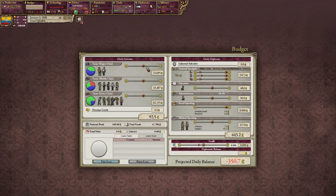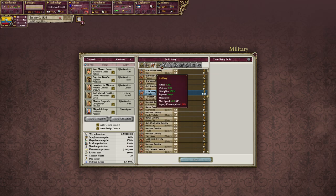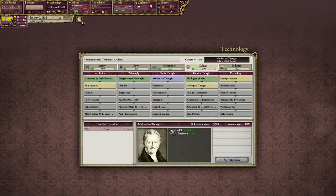Now that you have analyzed the situation, you must do a few things. First, fix your budget tab by raising taxes all the way, increasing tariffs all the way, and lowering military spending. This will help your financial situation by making you lose slightly less money during the war. The next step is to start building up your army by making a whole bunch of artillery brigades. Spam out as many of these as possible because your army has almost no artillery. Also research Malthusian's thought, as it'll help increase your education efficiency in the early game.